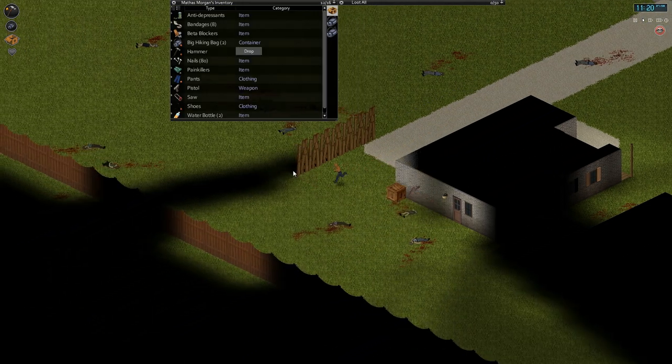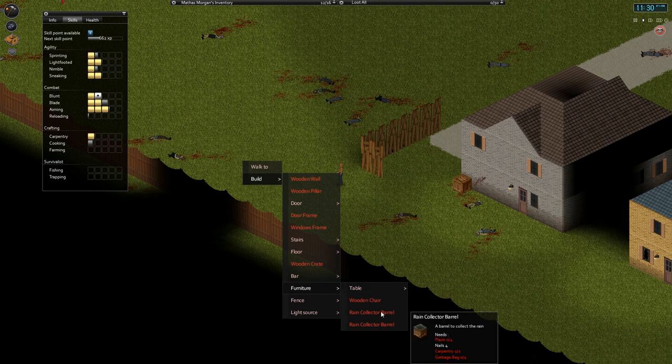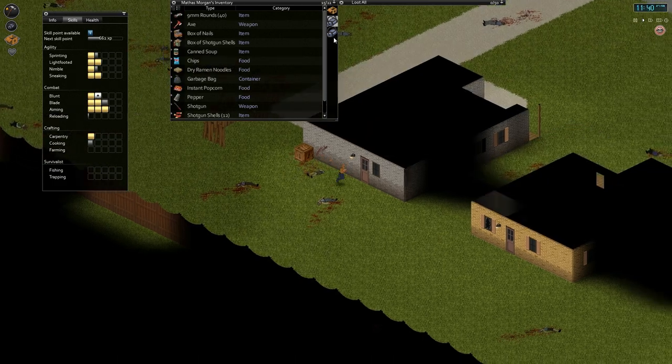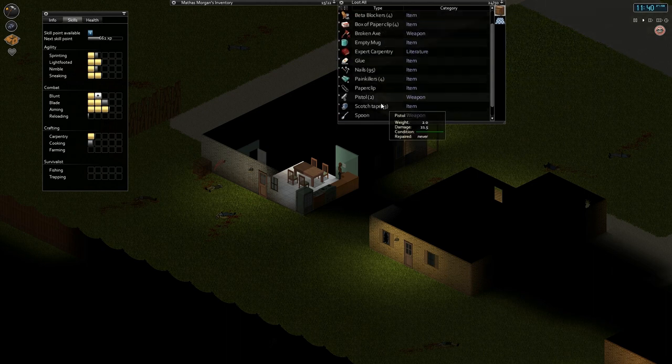How close are we actually to carpentry? We already are carpentry level one. Is it carpentry level two that we need? What's under furniture? Rain collector barrel. We need carpentry level two. Do we have a book? I think we need intermediate carpentry, not advanced. Let's find out. It's not expert.